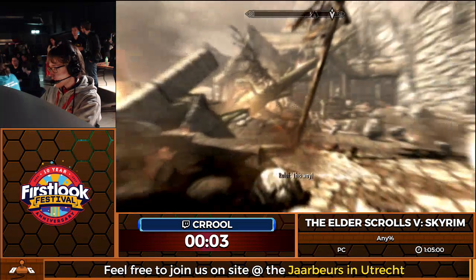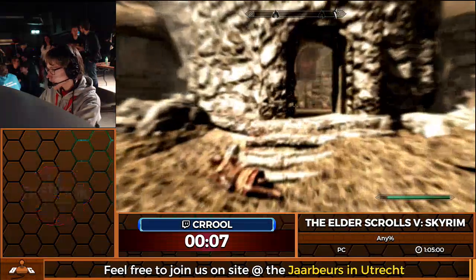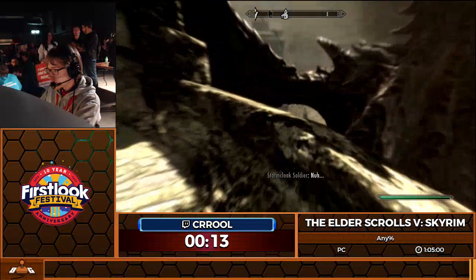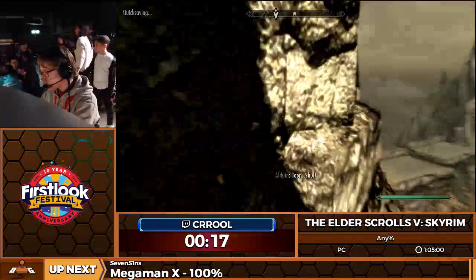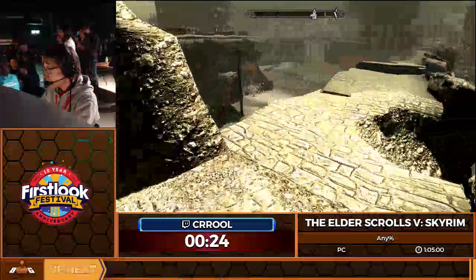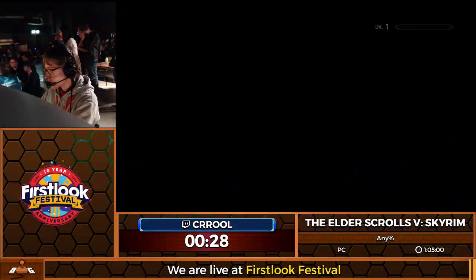Welcome again. This is The Elder Scrolls V: Skyrim. I'm going to be running a somewhat older route, because I actually learned this game about two and a half years ago and kind of quit after that. But the first trick is coming up right here — we're going to jump out of the window onto a ledge that's basically impossible to see, get onto the wall, and we're going to skip all of Helgen Escape right there. That's immediately the first trick in the game.